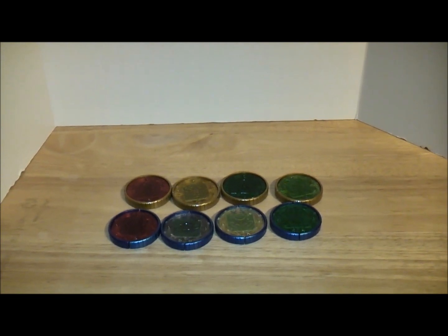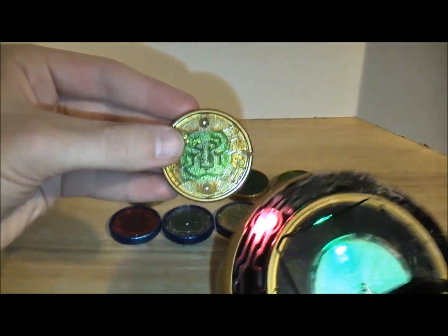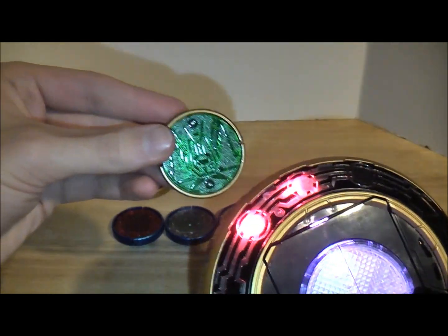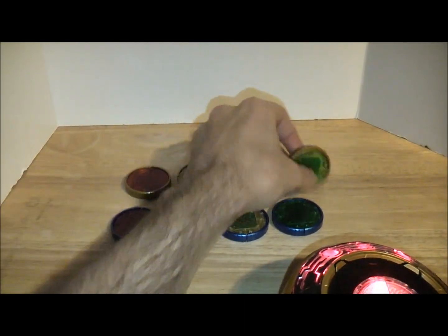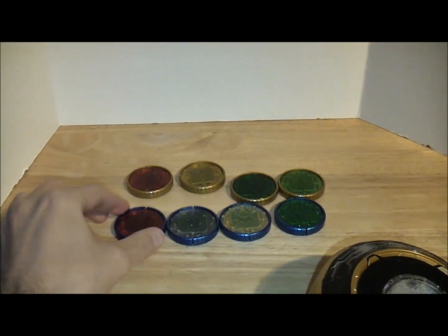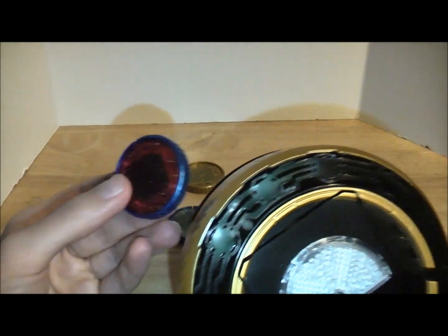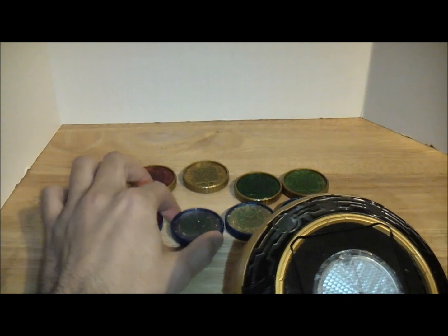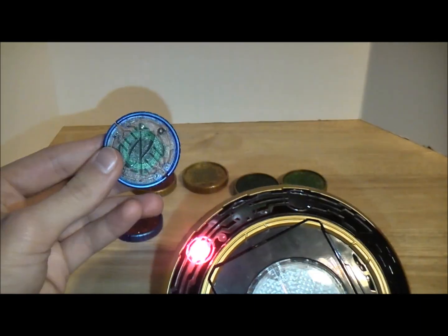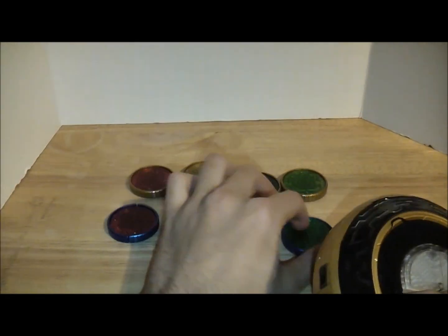Let me grab my OOO Scanner to go over the sounds. No surprise here — Taka says Taka, Tora says Tora, Bata says Bata, Kamakiri says Kamakiri. Now for the Rider Medals: Ryuki — it sounds like it says 'Ryuki' but I'm being immature about it. Faiz says Faiz, Kiva says Kiva, and Double says Double. They all scan.